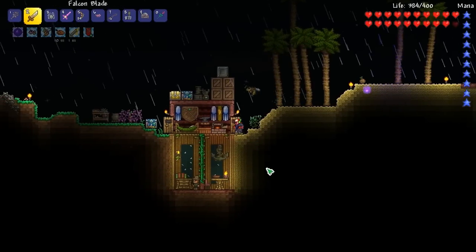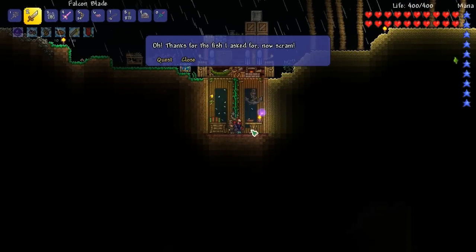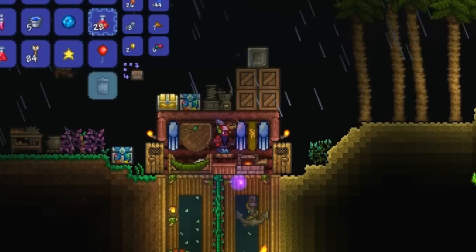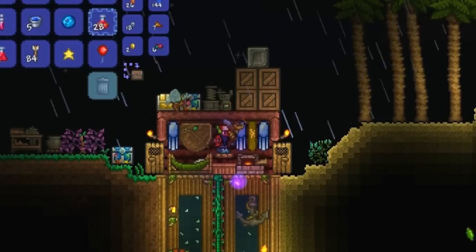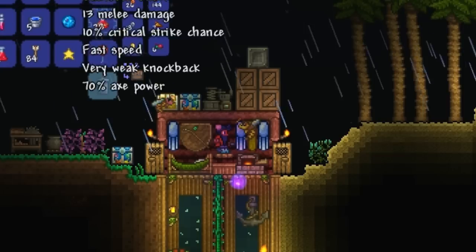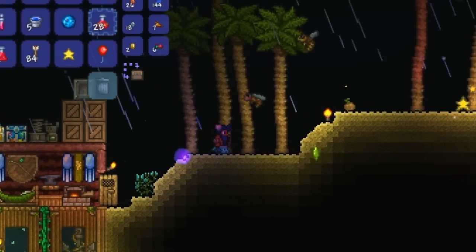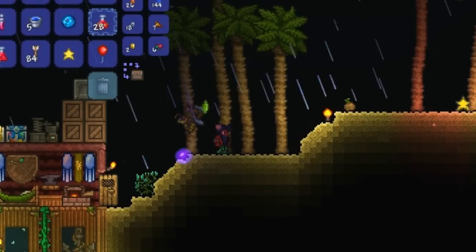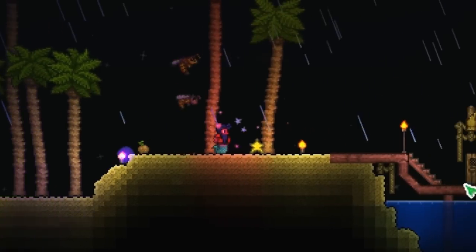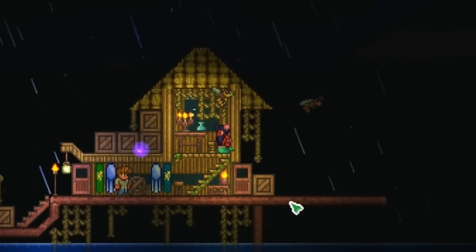Let's see what we get from the angler — I don't think we're going to get anything special for like three more quests. Oh no, we got the mermaid vanity! My favorite — probably the best vanity in the game, if I'm being completely honest. Let's put this on. Hold up — we got to turn off all these boots, like the four pairs of boots I'm wearing. We look so... freaking ugly.